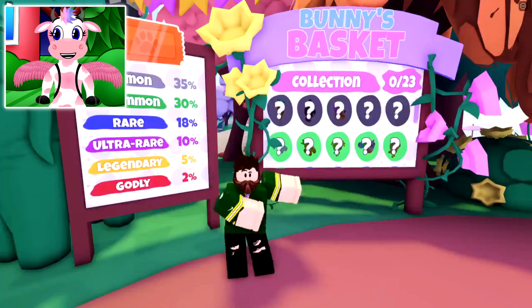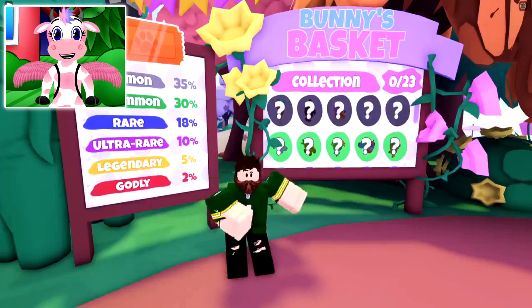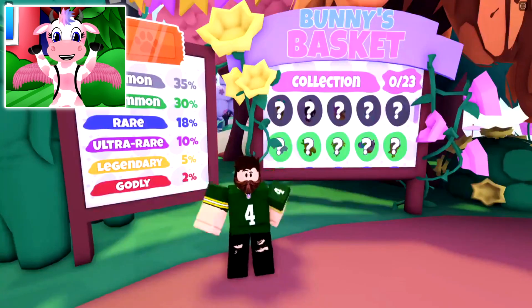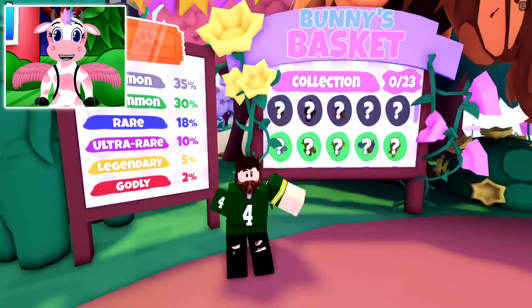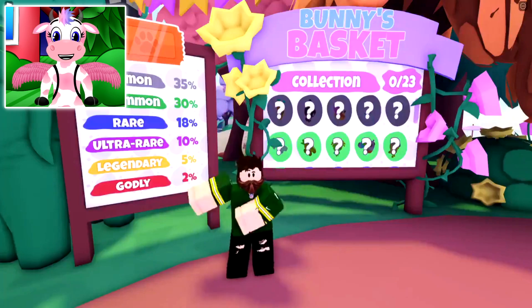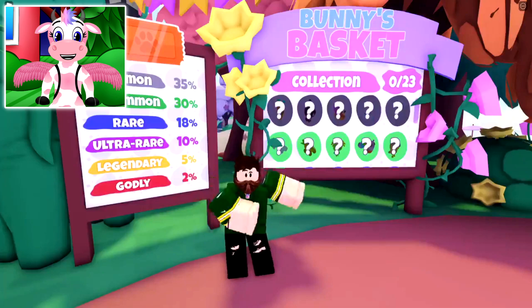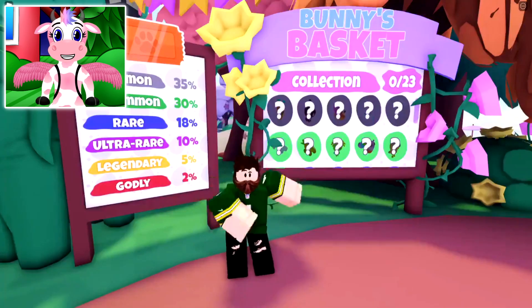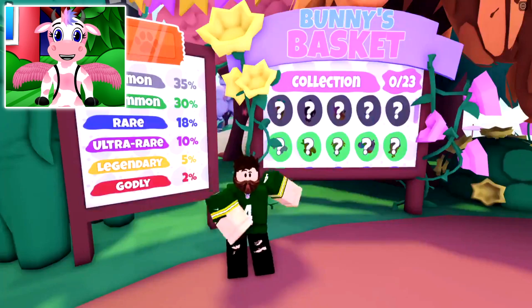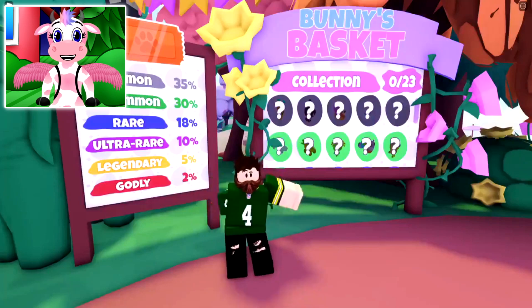This next bit of tea is also really exciting — it's showing up close the brand new collection for all the brand new items! You can even see the ticket stand showing what the rarity chances are: common is 35%, uncommon is 30%, rare is 18%, ultra rare is 10%, legendary is 5%, and godly is 2%! That's so rare — it's going to be so hard to get the godly pet! Now the ticket shown isn't the final version; it's the bronze ticket as a placeholder, and they do have an updated version in a later screenshot.